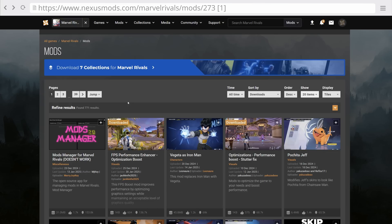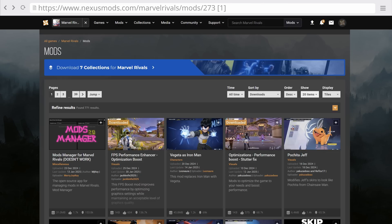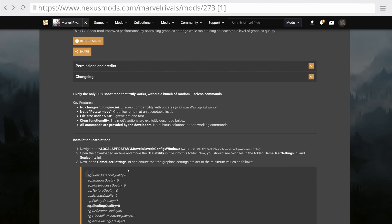On my previous performance guides for Marvel Rivals I got a bunch of comments from you guys telling me that it was now possible to further reduce visual quality and boost performance using this FPS performance enhancer mod, which has already been downloaded 130,000 times. This mod has been pretty regularly updated and I'd like to mention that this is not really a proper mod to the game but instead just a config tweak that you can drop in the Marvel Rivals config folder.